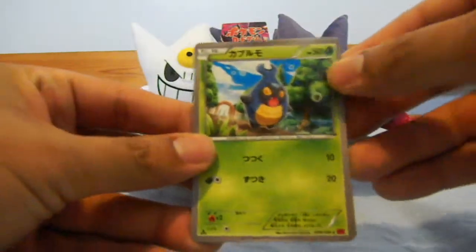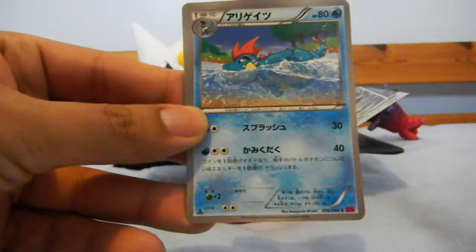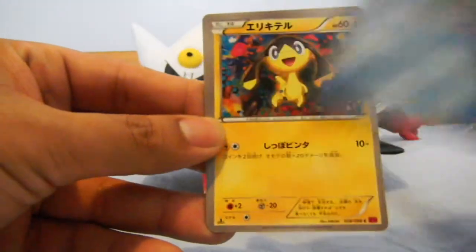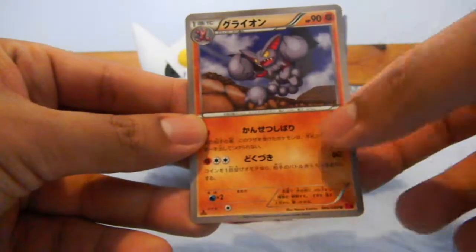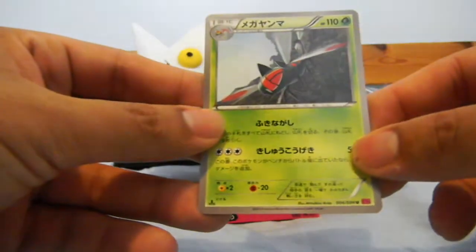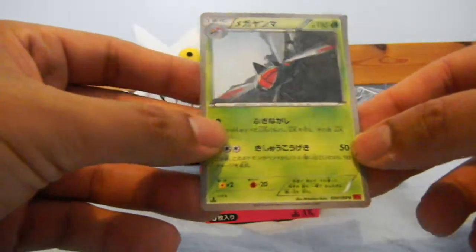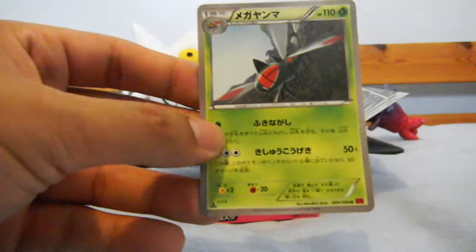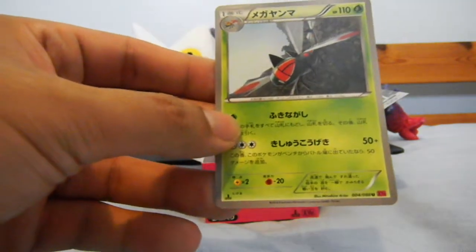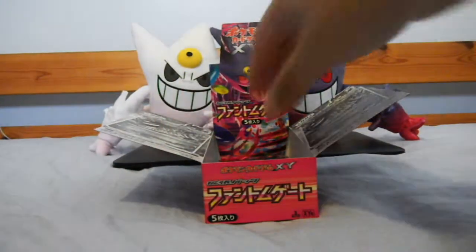Okay, so we start off with a Caroblast, a Croconaw, a Helioptile, a Gliscor, and a Yamega. Pretty cool — I like Yamega a lot. I wish I had a shiny of these, by the way, which is the Pokemon I really want to get in Pokemon X and Y — a shiny Yamega. Okay, next pack.